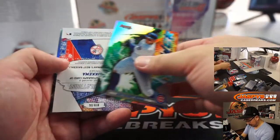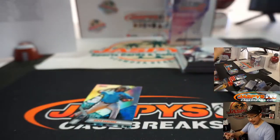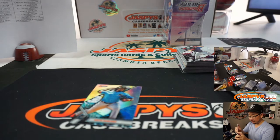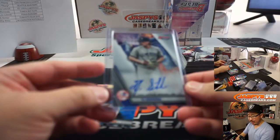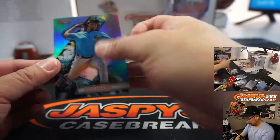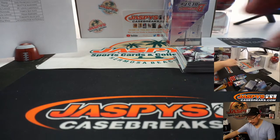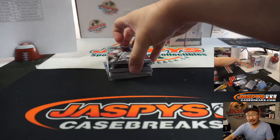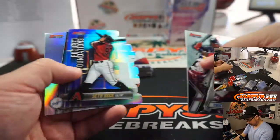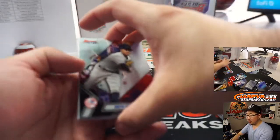And behind Rizzo is T.J. Sykema - don't know how to pronounce it. Mary with the Yankees. He's just meat until he hits the bigs. Seth Beer, Walker Buehler.